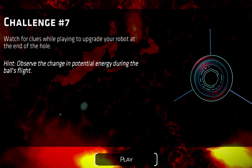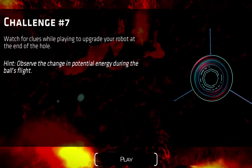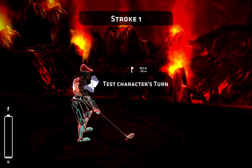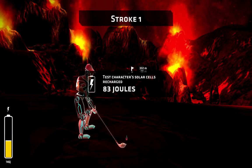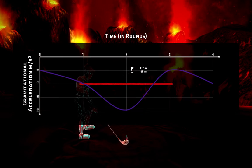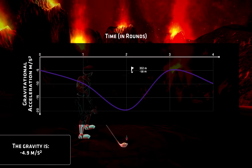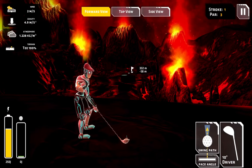The first question says: observe the change in potential energy during the ball's flight, so let's pay attention to that while the ball is in flight. My gravity fluctuation detector shows I'm going to start my shot with half the gravity of Earth, which should make for a very interesting first shot.